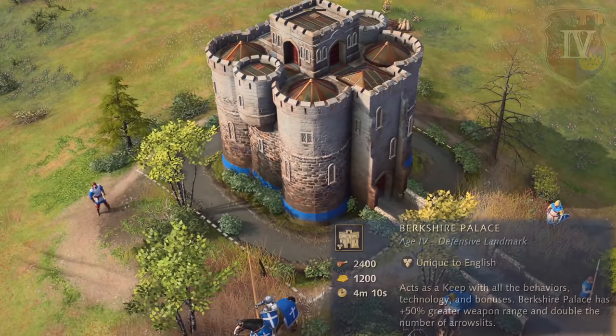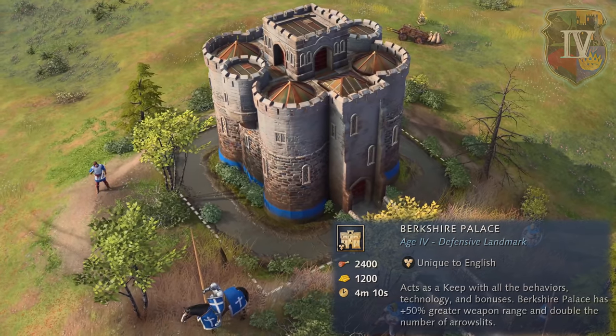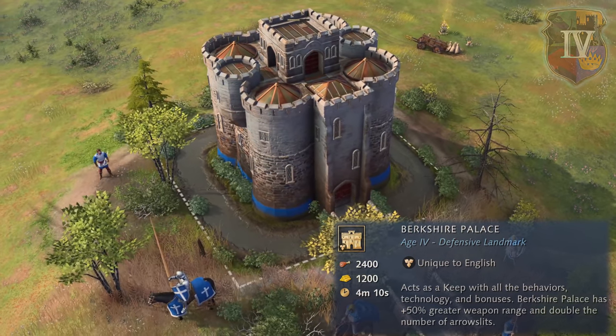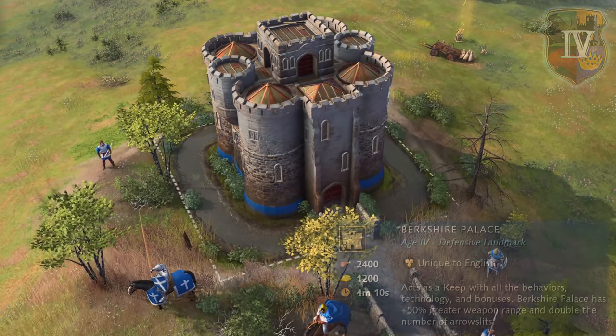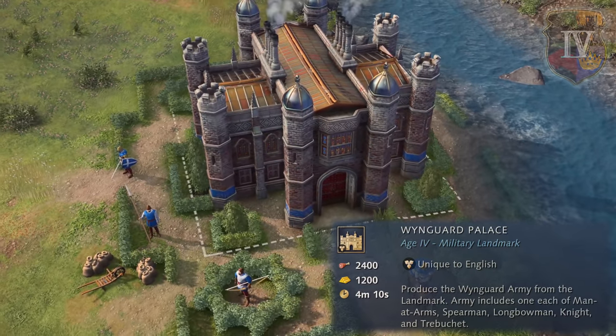To advance to the imperial age, the English can construct the defensive landmark of Berkshire Palace, which also acts as a keep but has a 50% greater weapon range and double the number of arrow slits, or the military landmark of Wingard Palace, which can produce the Wingard Army, as seen on screen.